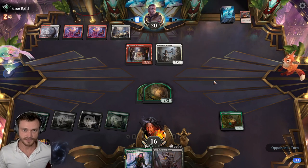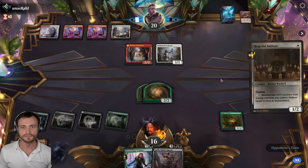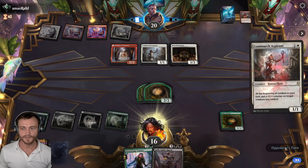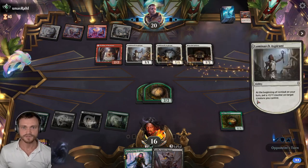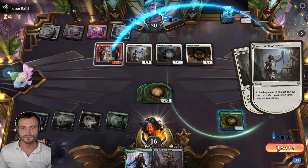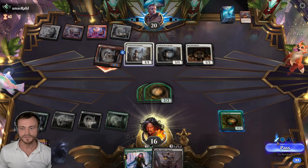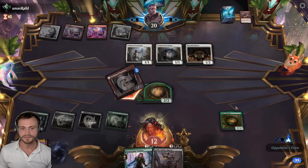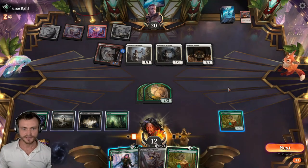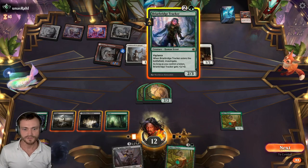We may not power up the Chariot to block — we don't want to lose it. We don't care about the Curtain. Initiate, sure. Aspirants — let's see where they put the counters. Are they going to attack? No blocks — take four, down to 12. Can we get a land here? No, but backup Chariot is actually also pretty good. They're not going to kill it, so I guess we can go like this instead.